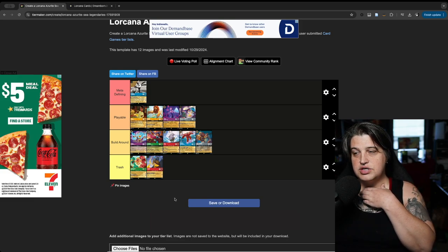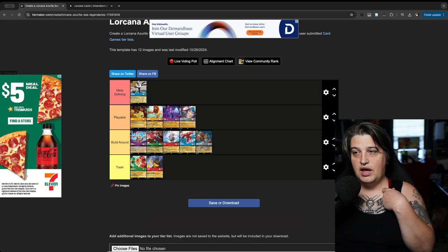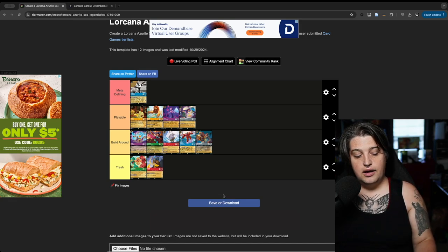So there you have it — those are my legendary rankings for Azurite Sea. Oswald comes out on top, and I think we've got four pretty playable cards, mostly for more aggressive strategies, plus a bunch of fun build-around cards I'm excited for, and really only two truly bad legendaries. I'm excited for this set and excited to see how the meta starts to shake out. I'll be sleeving up some proxies to start testing as soon as possible. Thanks for tuning in — we'll see you in the next one.